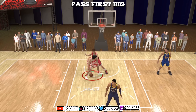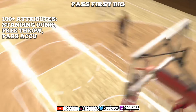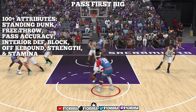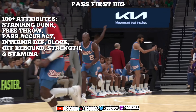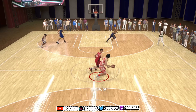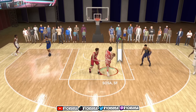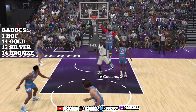As far as attributes, the ones that can reach 100 plus are going to be standing dunk, free throw, pass accuracy, interior defense, block, offensive rebound, strength, and even our stamina. We'll also be able to get the elite big man contact dunks and most of the higher upgraded dribble packages. For badges, we'll be able to get 14 bronze, 13 silver, 14 gold, and one Hall of Fame.